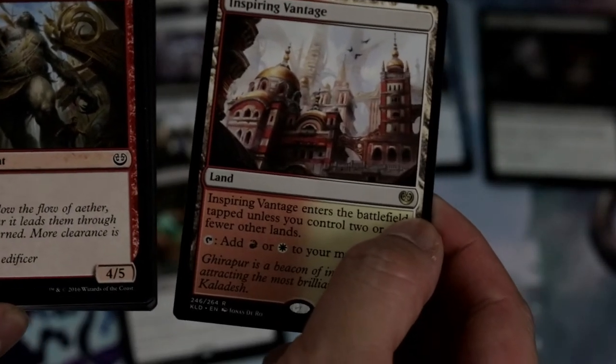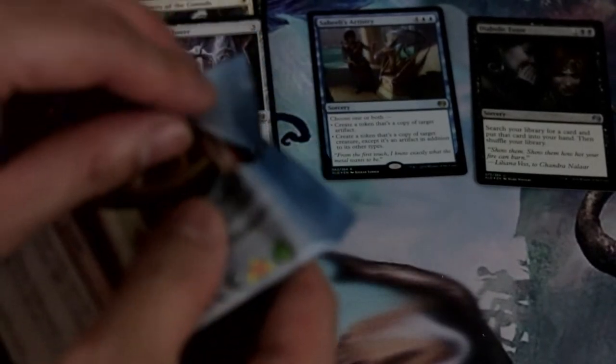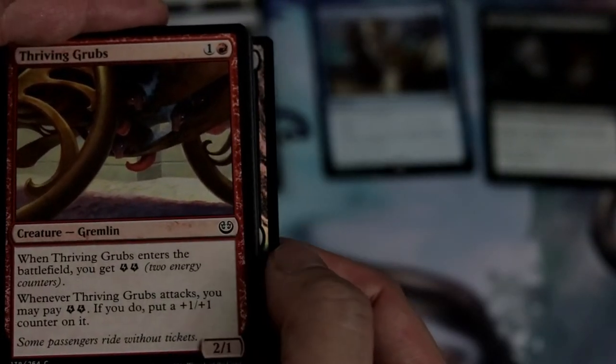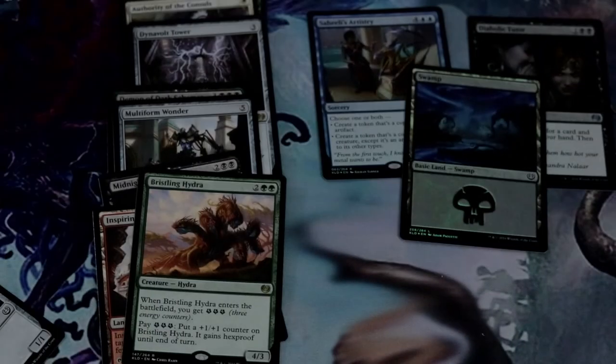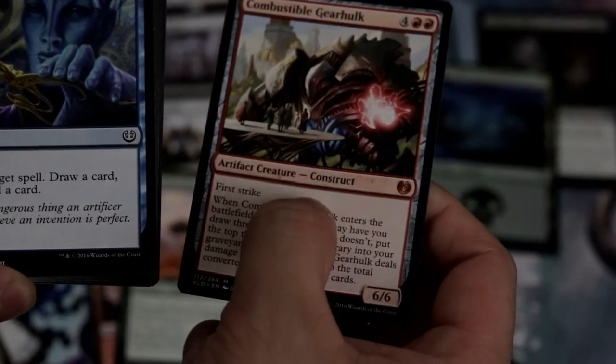And our rare is Midnight Oil. Got an emblem — another rare, it's Inspiring Vantage. Got a foil Swamp, and a Bristling Hydra for the rare.